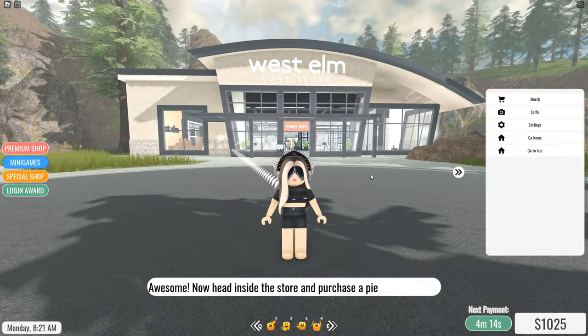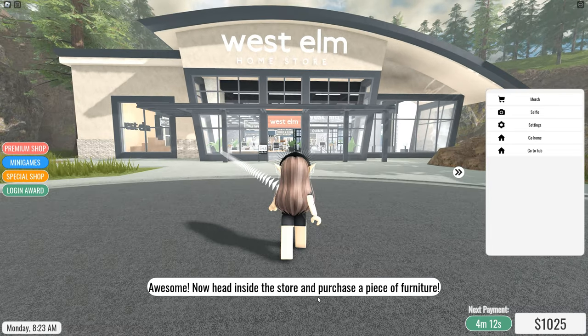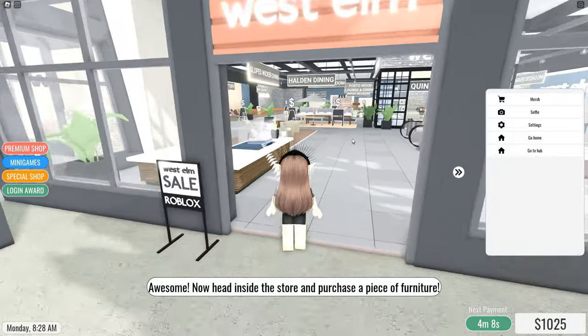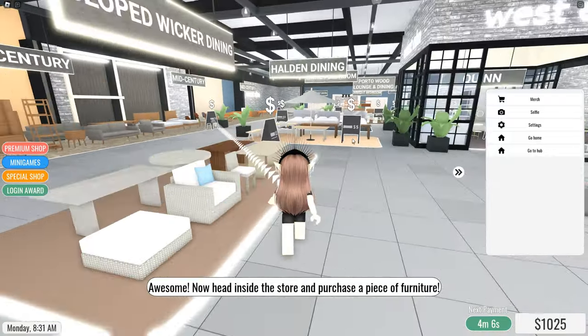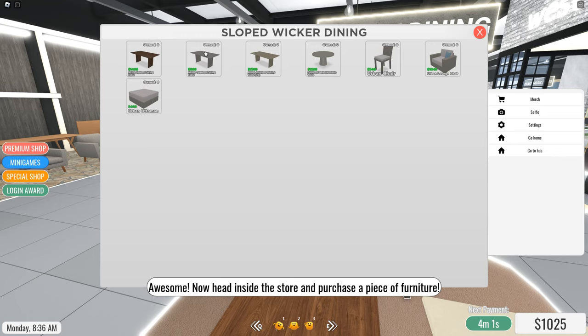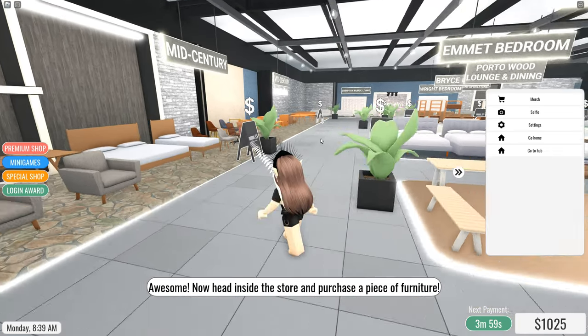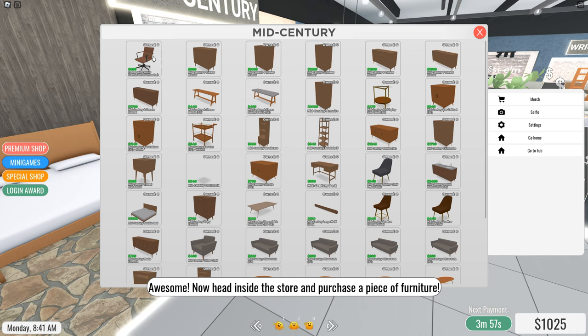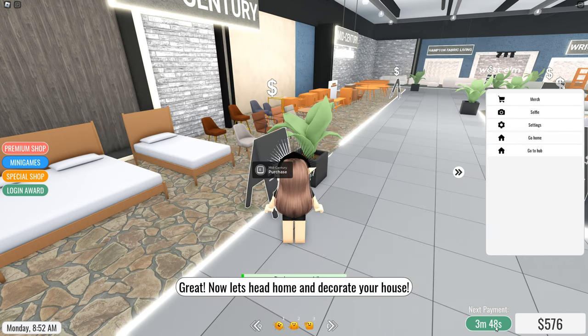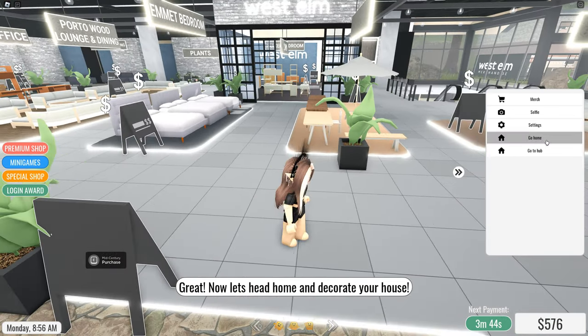Now I need to go to the hub and purchase a piece of furniture. I'm gonna try to buy this one table here — clicking purchase. Okay, and now I need to go home.